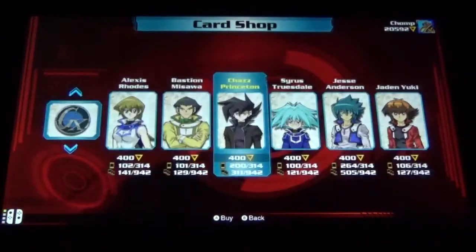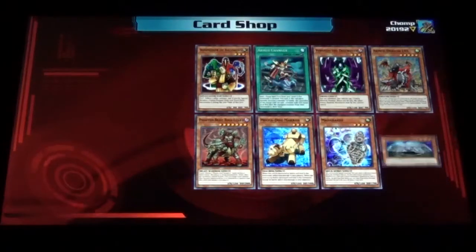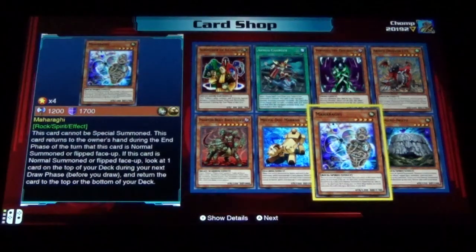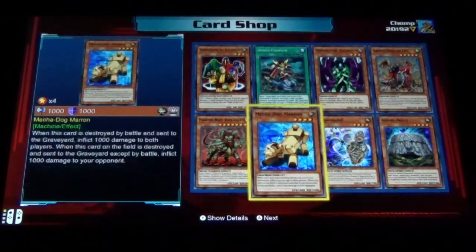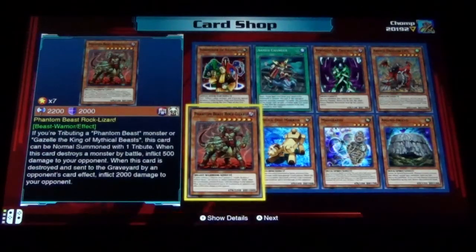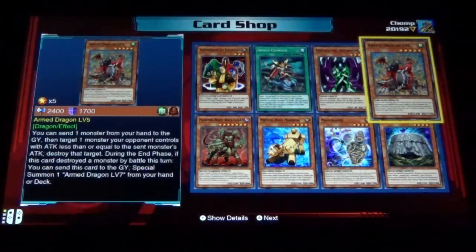Soldier and DD Dynamite. Amano Iwato, Maharagi — which is a spirit — Mecha Dog, Phantom Beast Rock Lizard, Summoner of Illusions, Armed Changer, Visago the Destroyer, and Arm Dragon.